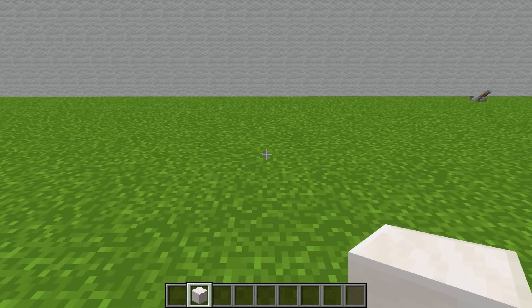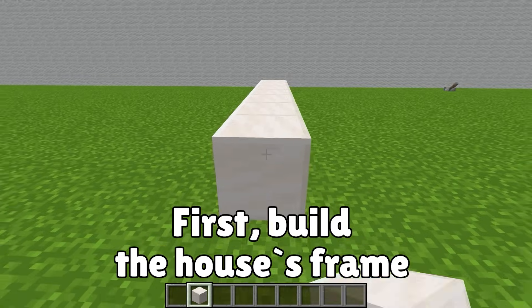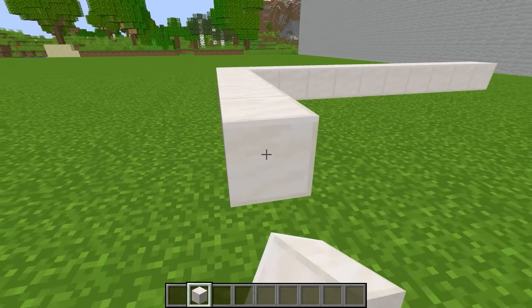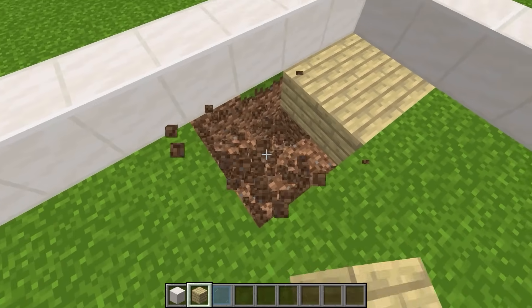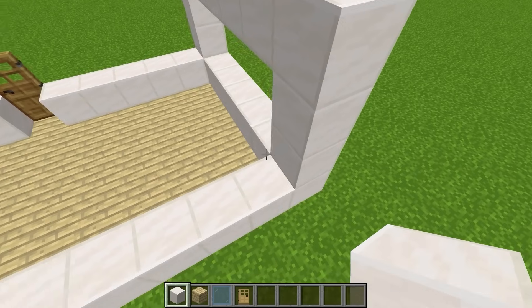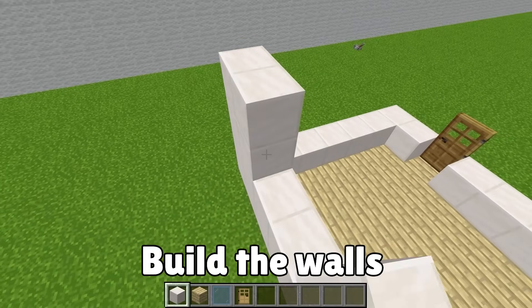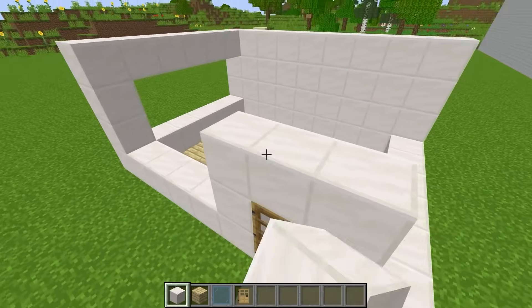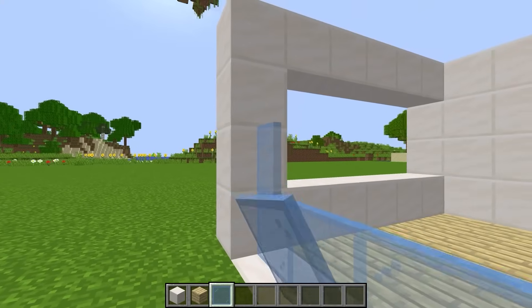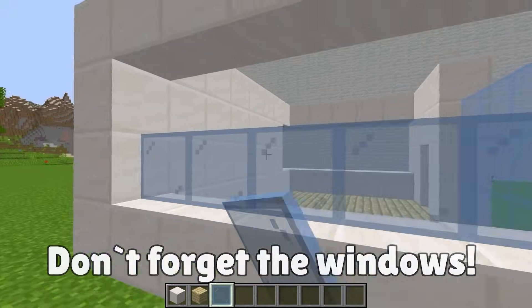I should probably get started with a frame — something like this. This is a good start — that should be big enough! Now to lay down the floor of the house. It's wall building time! That's looking pretty good! Over here I think I'm going to put one big window, and I'll put another one over here.